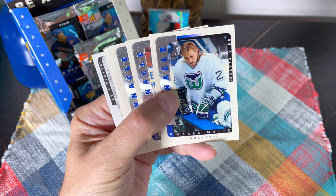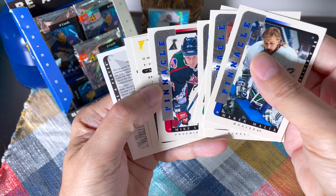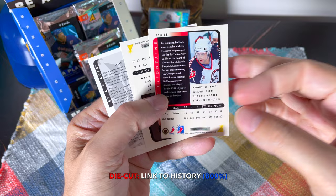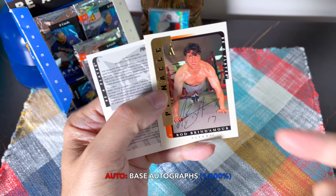We have Malik, Kelly Chase, Baumgartner, Weinrich, Bill Berg, Mike Stapleton — and oh wow, we hit a die cut AND an auto in the same pack! This is one of the Link to History die cuts and it's Pat Lafontaine — that is excellent, that is amazing! And our next auto — oh wow, we hit the Rob Brindamour number 17. Look at that card! This is unbelievable.